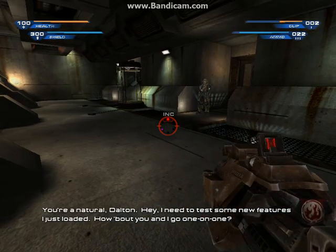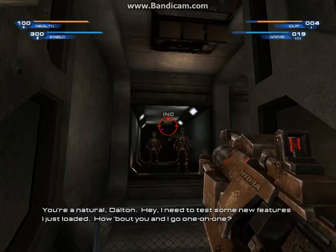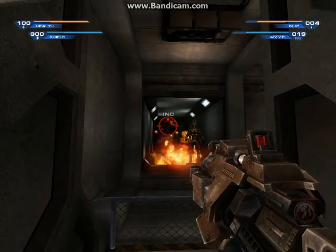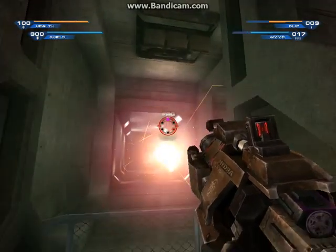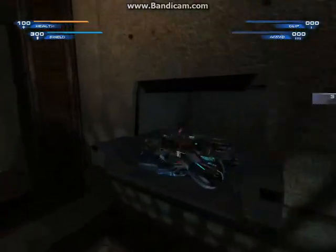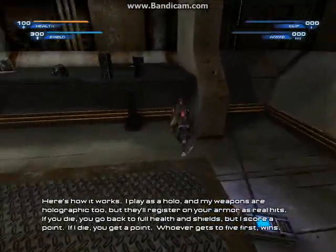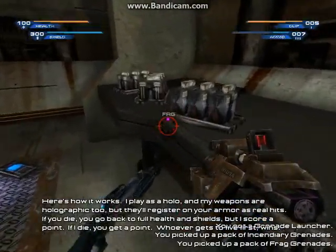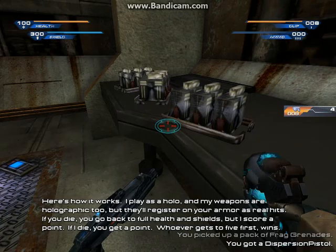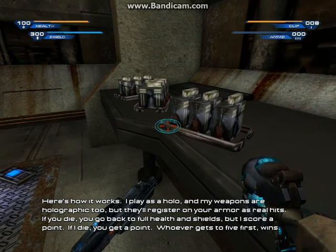You're a natural, Dalton. I need to test some new features I just loaded. How about you and I go one-on-one? Here's how it works. I play as a holo, and my weapons are holographic too, but they'll register on your armor as real hits. If you die, you go back to full health and shields, but I score a point.